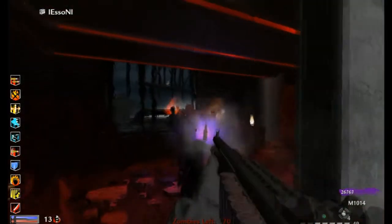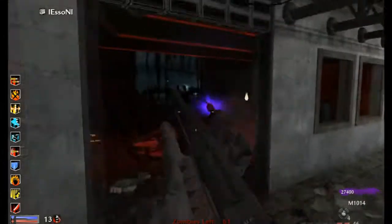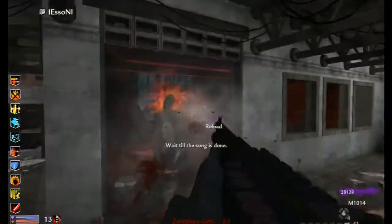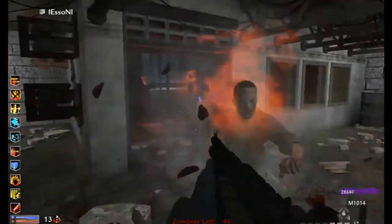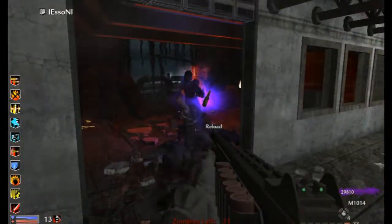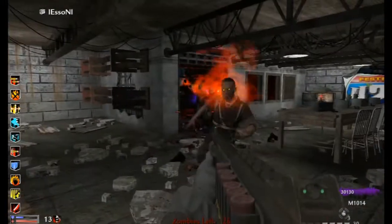We're just going to hold this room. I came up with a good method — at higher rounds it won't work obviously, but we've got the shotgun as well as the golden ticket Deagle. They both use high-powered ammo and not much ammo, so our ammo regeneration perk is doing wonders. I use the shotgun, it refills the Deagle, I pull the Deagle out and it refills the shotgun, and so on. I haven't run out of ammo yet.